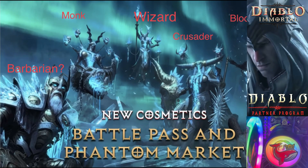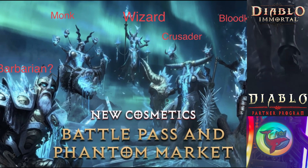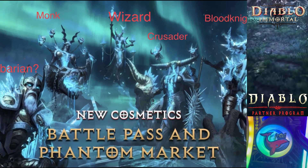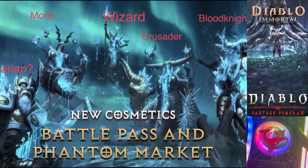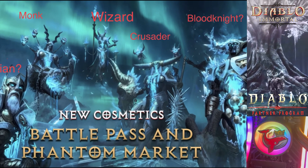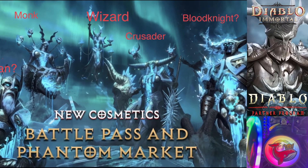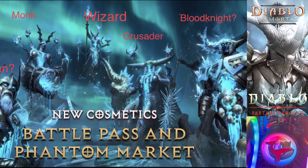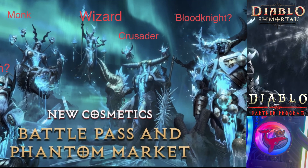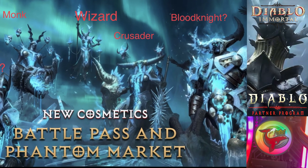Right here is the Phantom Marcus skin. It usually costs around 12,000 orbs, so if you want it, you gotta start saving up. But in my opinion, you probably should be saving up for pets. Now, pets will be free to play, but in my opinion there are going to be some cooler looking pets that cost some orbs. So start saving up for those right away.